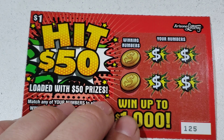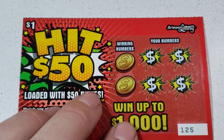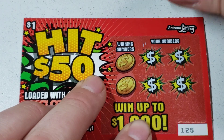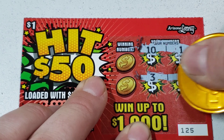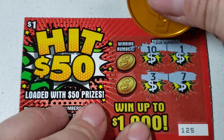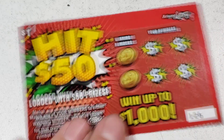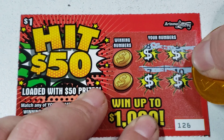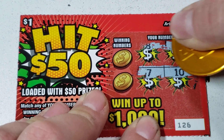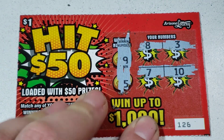Team number 125 — let's go. I would play this game again, but I would definitely not do a full book of these. Nope, nope, nope — they don't scratch the best and I like symbol hunting. On one dollar tickets you should be able to just do that, but you have to scratch quite a few times just to get the numbers to show. 9, 5.